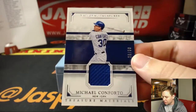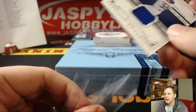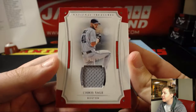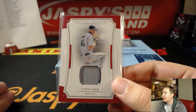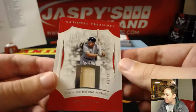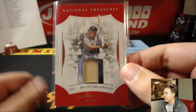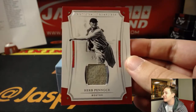First one up: 26 out of 99, Michael Conforto. I've done a lot of number and letter breaks today so I keep thinking that, but this is team — this is just normal. Mets is Allen. We got for the Boston Red Sox, 47 of 99, Chris Sale relic, number to 99. Boston is Mary Lou. We have 33 out of 99, league leaders, Wade Boggs bat relic for Mary Lou with the Red Sox. Three for three — 67 of 99, Boston Red Sox, Herm Pennock. Mary Lou.